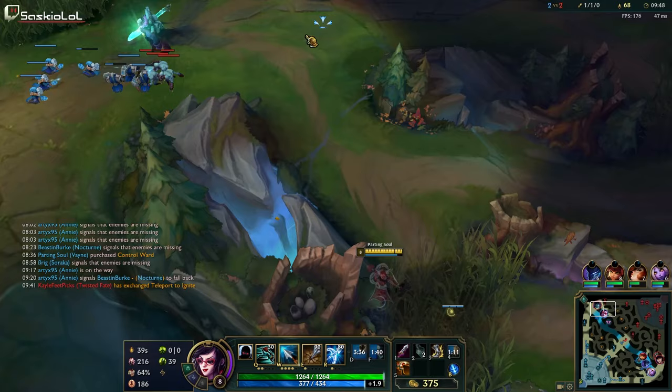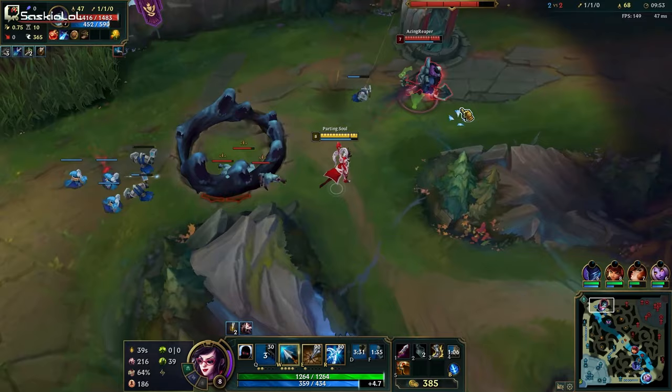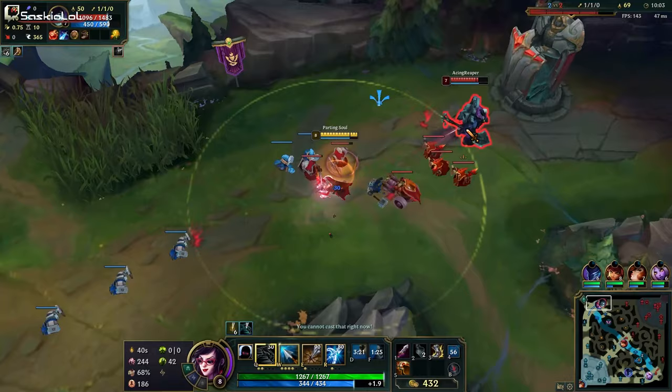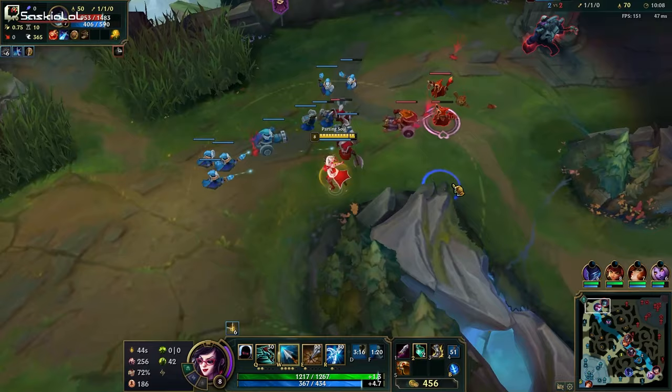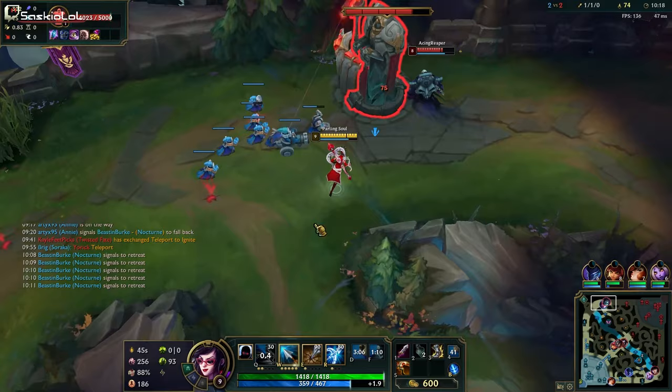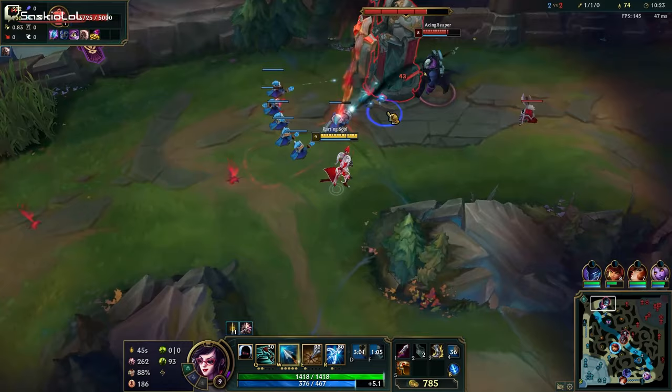I'm going to ward here and push out the wave, then quickly ward to have the entire lane warded. Dodging Yorick's E — there it is. Let's clear his ghouls; you get Overgrowth stacks off of them. Poke the Yorick for free when he's last hitting minions. In this situation it looks like I can just one-wave crash — I don't have to let Yorick crash back into me. The next two waves will be non-cannon. Shove as hard as we can and now let's try to take some plates — we take plates, or we hit Yorick when he walks up.